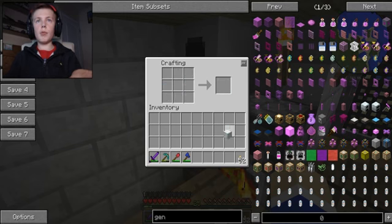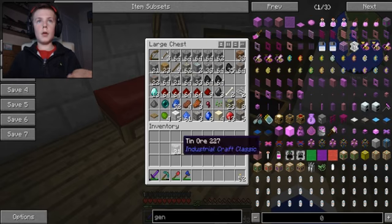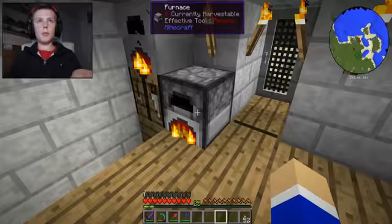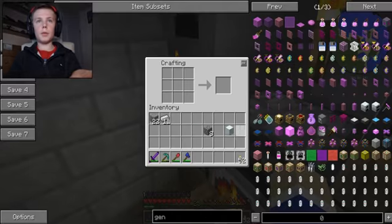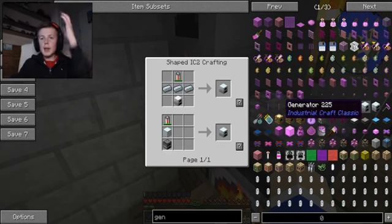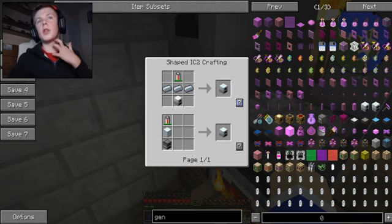We'll do it the cheap way — just a normal furnace. I'll take all that iron out and put that in there instead. We need tin going up now. I've been playing a lot of vanilla Minecraft recently — on my world I've got a basic base and everything, it's quite a cool world spawned in a nice area.